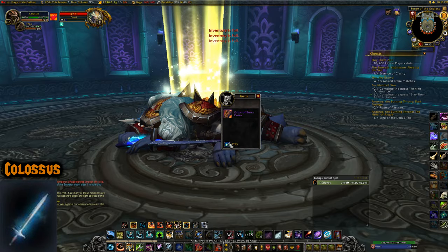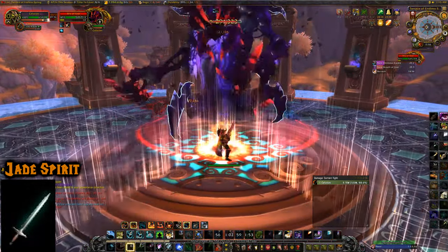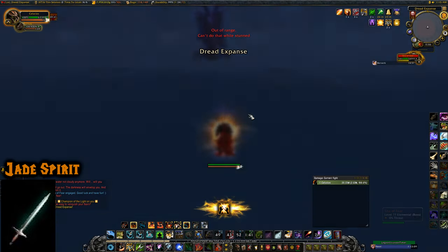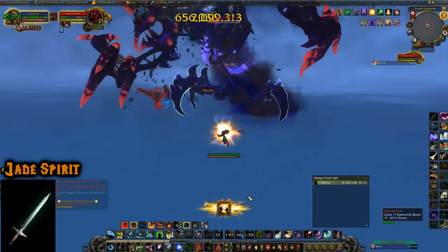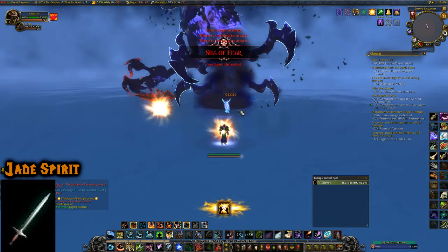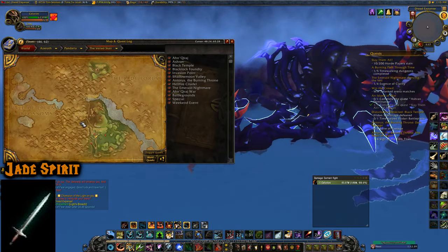Illusion Jade Spirit is from the Sha of Pride in Terrace of the Endless Spring, available on any difficulty. I forgot the heroic mechanic and got stuck since I was soloing — no one to throw the light to. Terrace of the Endless Spring is located at the Veiled Stair.